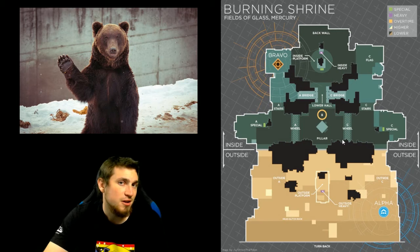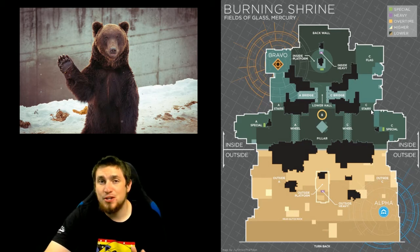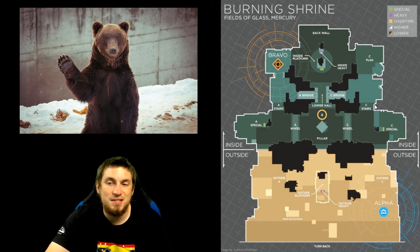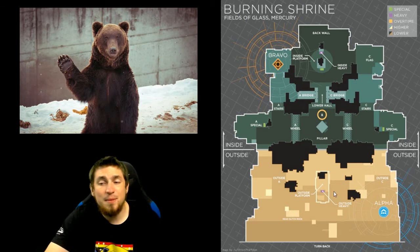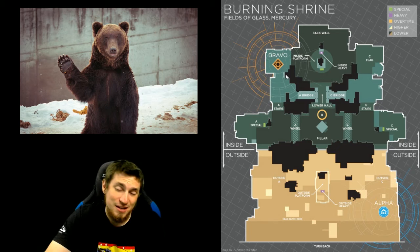I'll usually push through C wheel area, and sometimes look for an angle over at C stairs. The decision making there is generally based on information gained from previous rounds and on loadouts. If they're all hardscoping C wheel and really ready for people in the middle, I'll try a C stairs approach leading with grenades. If they're pushing up C stairs a lot, I'll either gun them down from C flag or wrap around from C wheel and throw up some grenades. If they're camping outside a lot, I'll push out through the A special doorway really fast with Mida multi-tool, bunny hopping as a warlock with focus burst or titan skating.